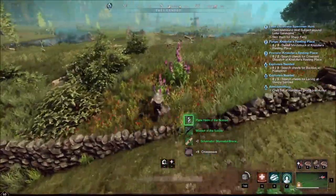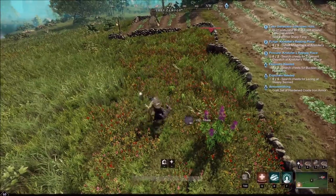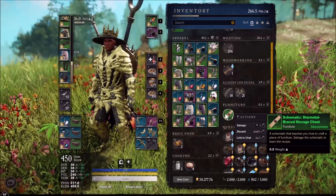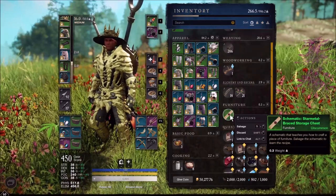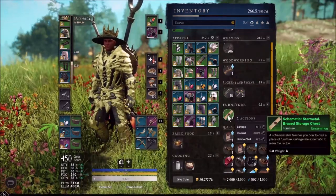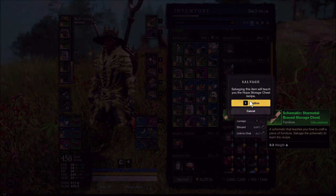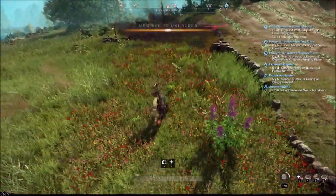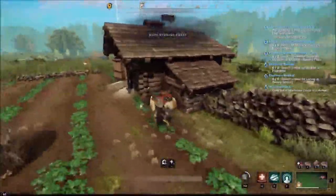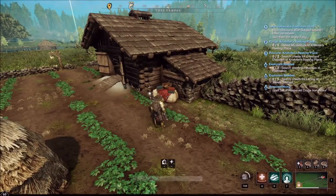There's a recipe — star metal something. Star metal brace storage chest! Oh snap, no way — hope storage chest, that's a tier 3! Nice, look where it came from, it came from right here. That's super good!